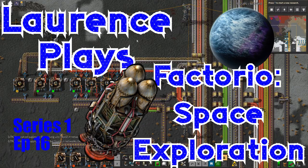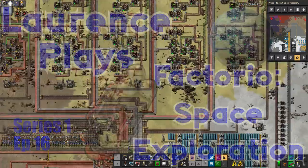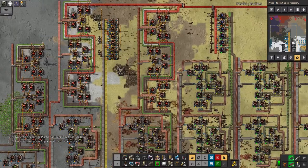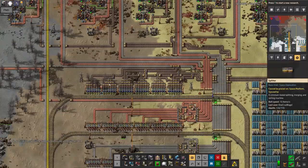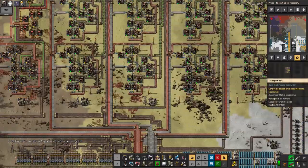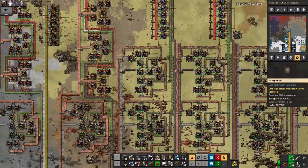Hello everyone and welcome back to Lawrence Place Factorio Space Exploration. I finally got the blue circuit production up and running properly. There are a couple of things making the red circuits. I did just manage to squeeze this in here without having to move the other two belts across, so that was nice. Now everything's working, we've run out of plastic, which just seems to be a bit of a running theme all over the base. So I'm going to need to work on boosting the production of plastic a bit.